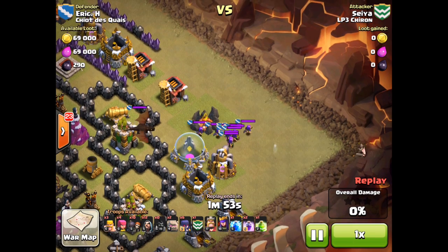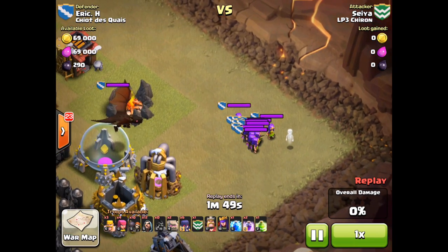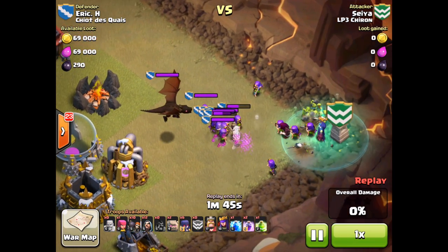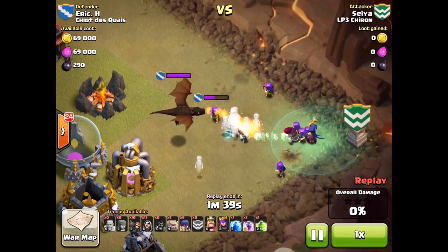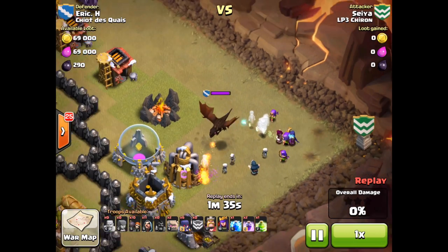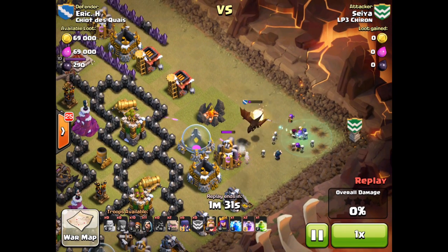Very patiently waiting and calculating how he's going to deal with this. He drops a barbarian way out at the very edge. The archers bunch up, and now here comes his own clan castle — witches — generating skeletons. They go down quickly to the dragon's fire, but he surrounds the dragon with some wizards and archers, and eventually the dragon goes down. Everybody's focused on it, and now he starts the rest of his attack.